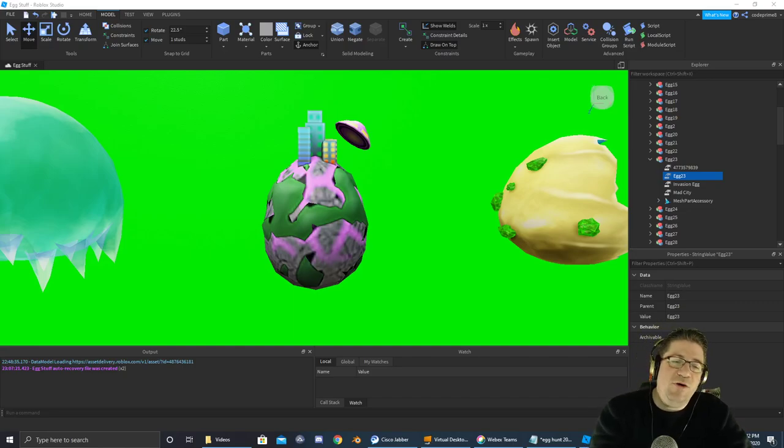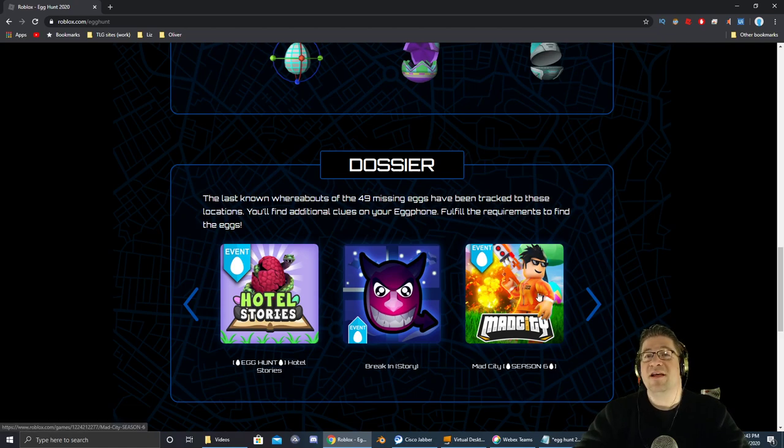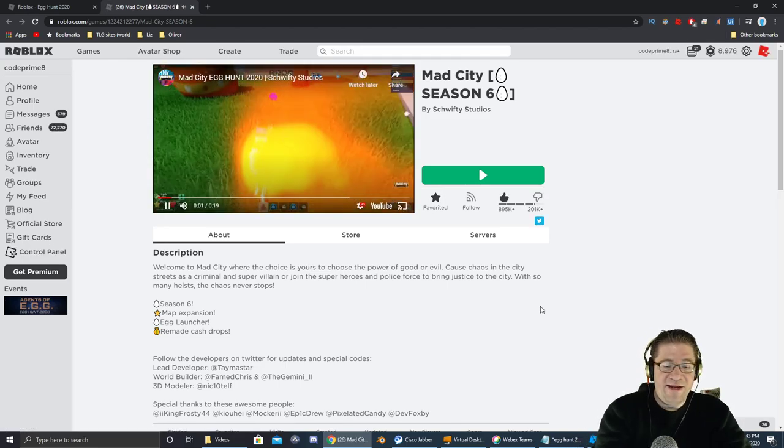Good evening everyone, my name is Heath Haskins, Code Primate, and welcome back to another episode of Easter Egg Hunt 2020. Tonight we are going after Egg 23, which is going to be the Invasion Egg, and it's going to be in a game called Mad City. If you've ever watched my channel before, you know that we have played Mad City — it was one of my favorite games, especially back when we had the Flying Dutchman. Link to the game is going to be in the description down below. Let's jump in and grab that egg.